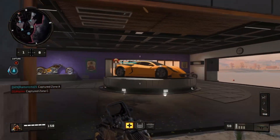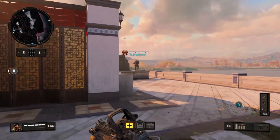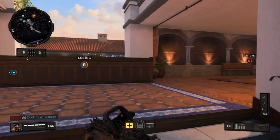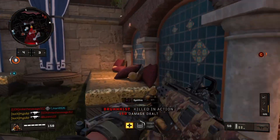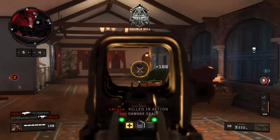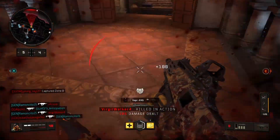During my time with Black Ops 4 over the past few months, one massively overlooked aspect I found is the recoil reducing properties of certain optical sights in the game. A large variety of the optics that offer magnification in particular directly alter recoil in a similar fashion to the foregrip.